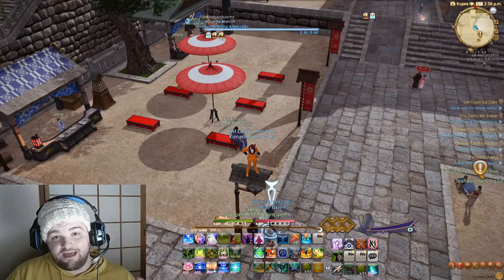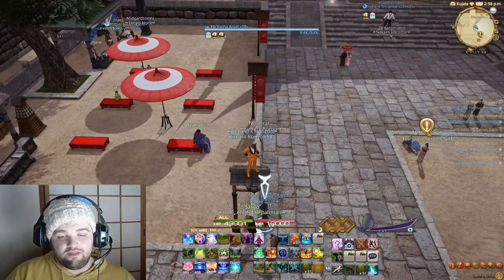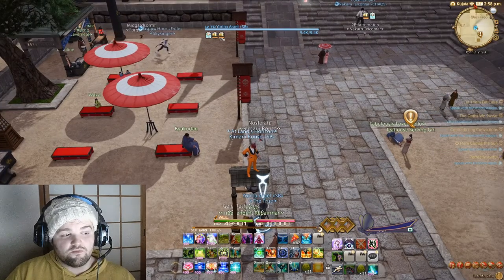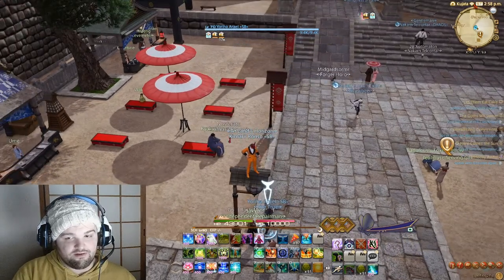Another thing I forgot to add in my last explanation: if you see someone standing on a lamp and they have the healer class, switch to Blue Mage, self-destruct, and when they resurrect you, you will resurrect on top of the lamp, just like this.